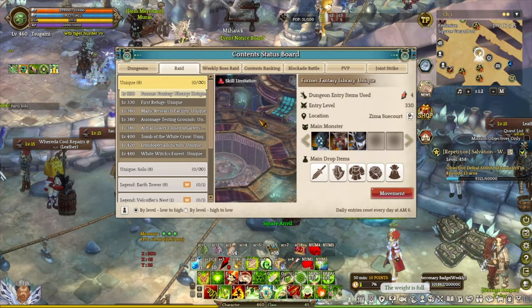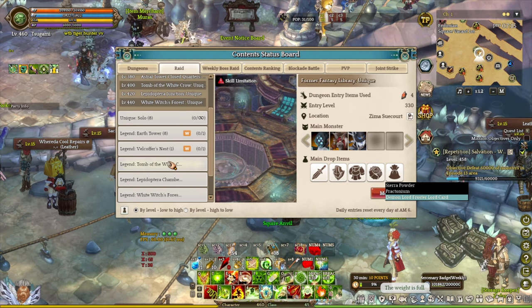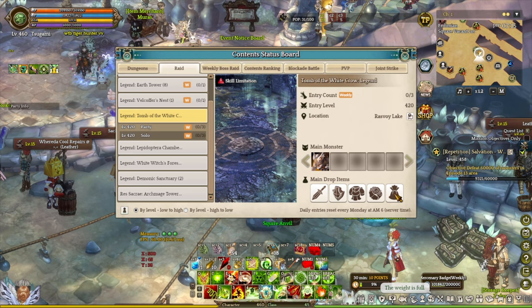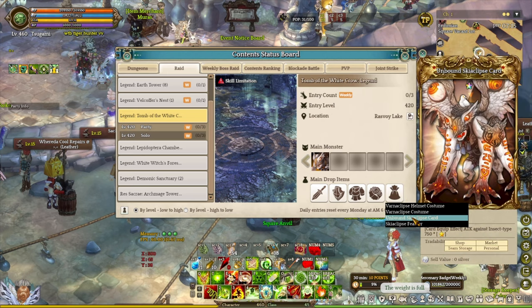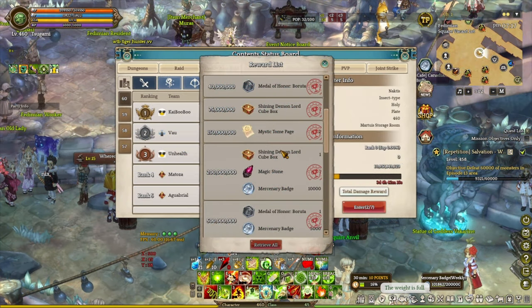Once your character unlocks the legendary card slot, the next thing you need to do is actually obtain a legendary card. There are a few ways to get it. The first one is the Unique Raid. Some Unique Raids drop legendary cards — for example, the former Fantasy Library dropped the Demon Lord Foster card, which is really good for summoning. We also have the Legend Raid, such as the Time of the Whitecraft, which drops the Unbound Sea Cips card giving insect damage, and the Whitewish as well.